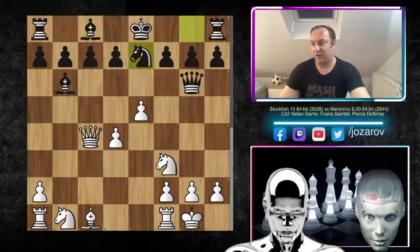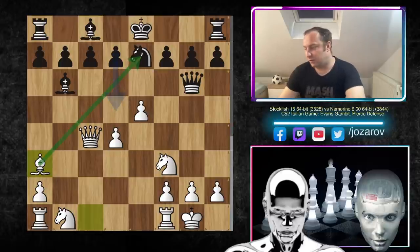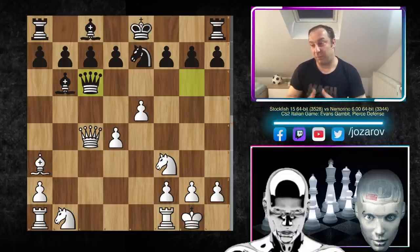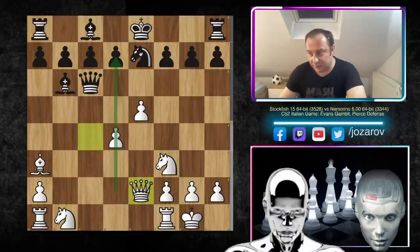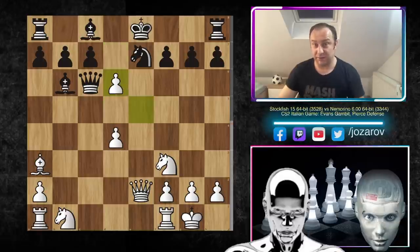Even if white gives up the light-squared bishop, the dark-squared bishop becomes a powerful piece — black hasn't solved all the positional problems. After queen to c3, knight×c4, queen×c4, and now knight to e7 — black desperately wants to castle. Again bishop to a3, not allowing the knight to breathe. Queen to c6 is a good choice by Nemorino — black wants to simplify into a favorable endgame where black is up a pawn. After queen to c6, queen to e2 is the correct move keeping the queen on the e-file.